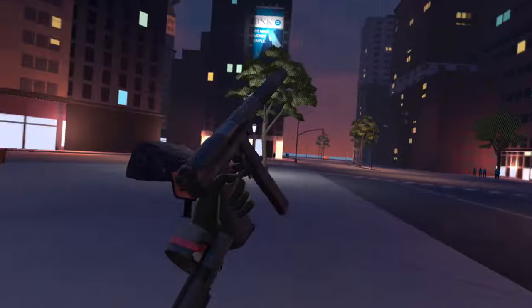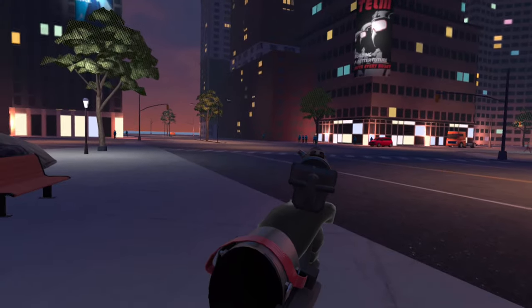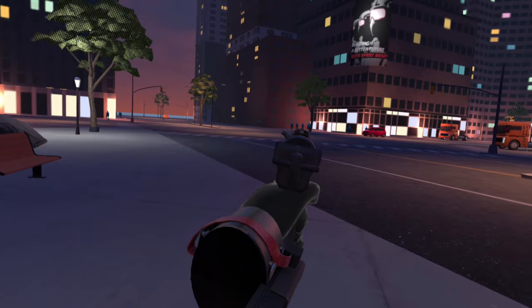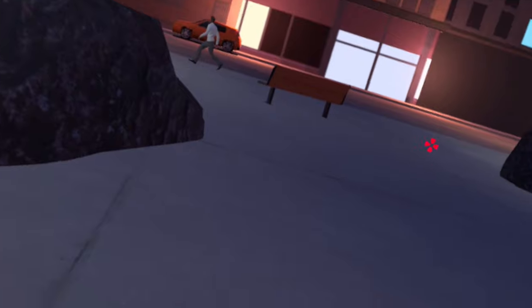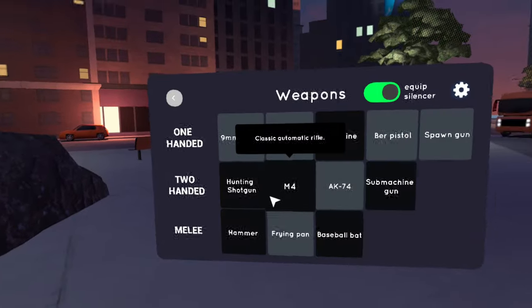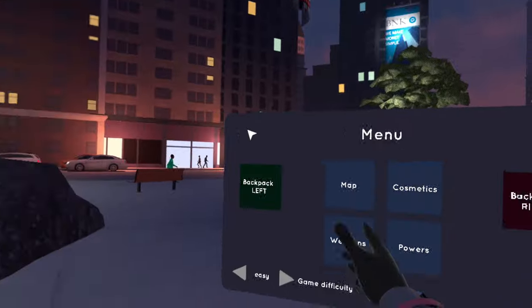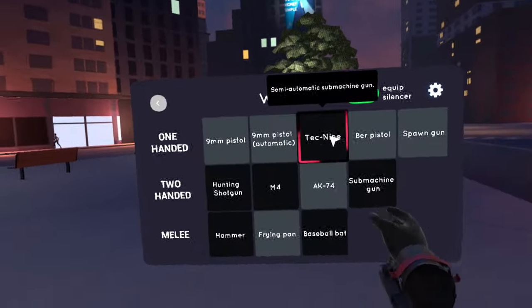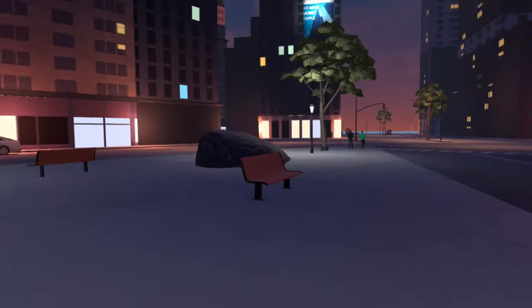Let's check out these new guns real quick. As you guys saw earlier, I had the Tech-9 and I put a suppressor on it, so it should be nice and quiet. Silent killer — silent but deadly, baby. So we have weapons, and you turn the suppressor on by equipping this little slider right here, and you can also do that in your backpack. Left backpack I have the Tech-9; right backpack I'll select the hunting shotgun — that's the new pump-action gun.